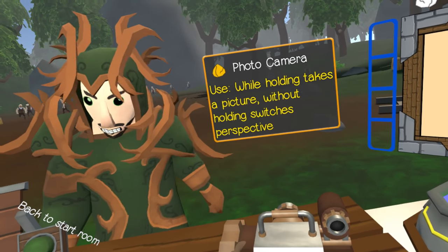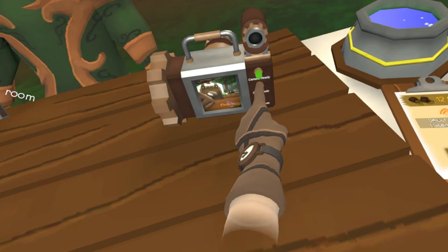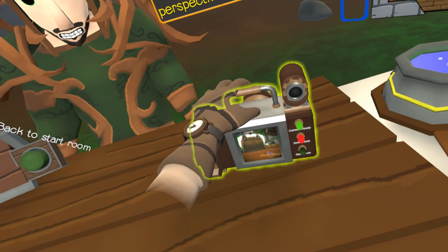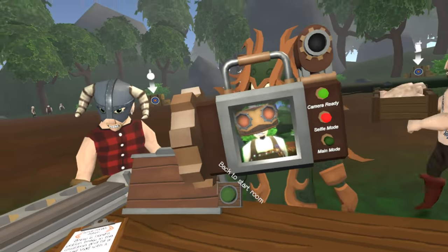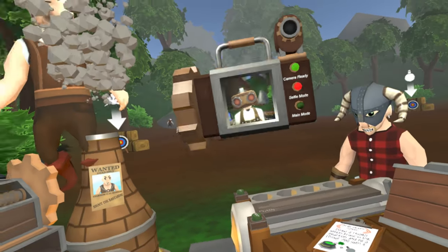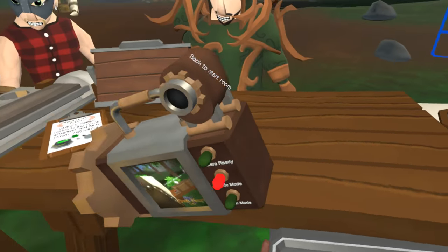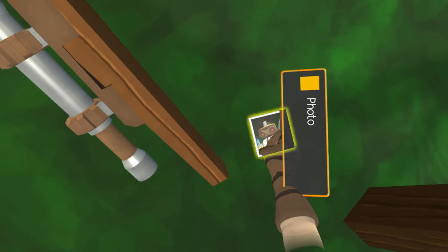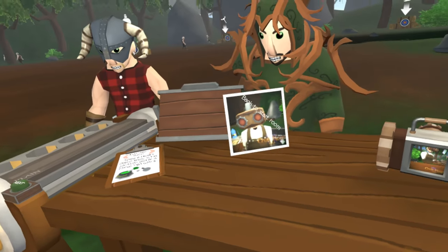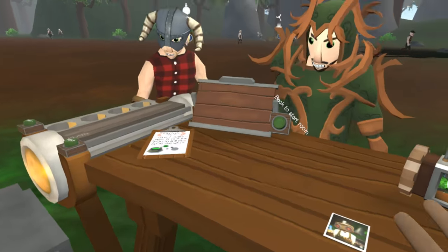Over here there's a photo camera - while holding it takes a picture, without holding it switches perspective. I'm assuming some people are going to want to get their picture taken. It's actually taking a selfie right now - there we go! I wonder if that's a real screenshot. Holy shit, there's a polaroid on the ground - look guys, that's me! That's kind of cool. So we got everything set up, that's all the new stuff.